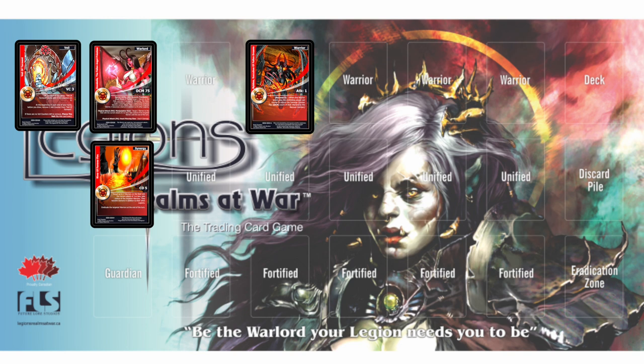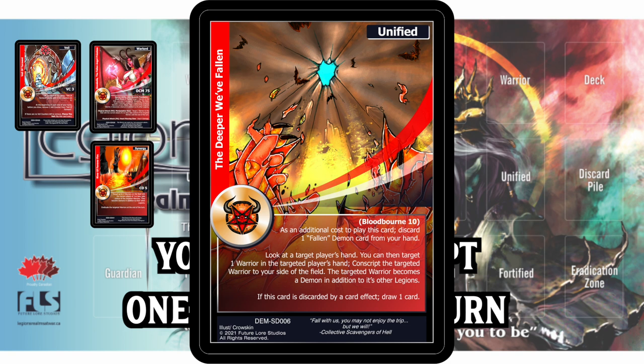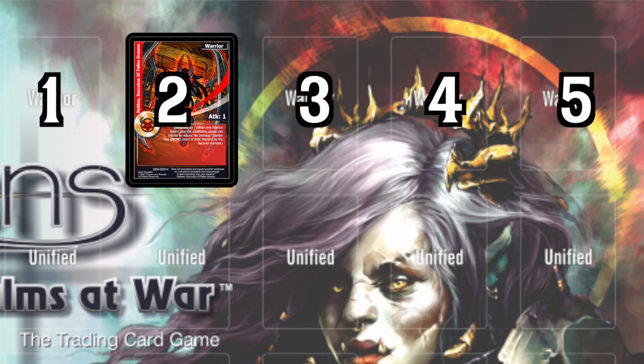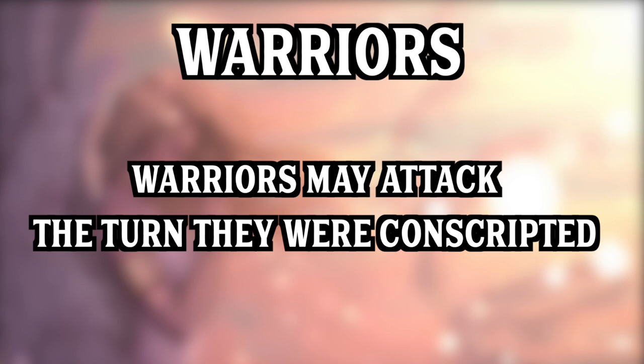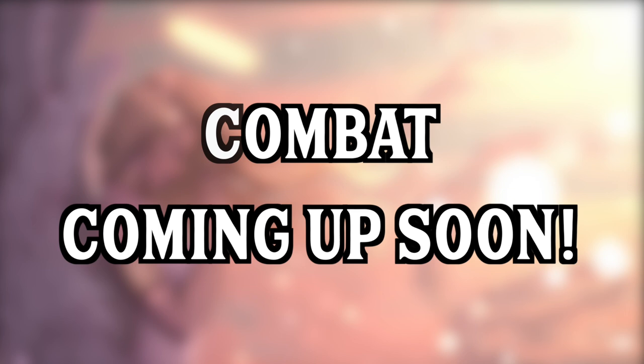Only one warrior can be conscripted per turn naturally, meaning on your turn without any card effects you may play one warrior card onto the battlefield. Other card effects may allow you to conscript additional warriors. There are only five warrior slots, which is the maximum number of warriors you can have conscripted at any time — this is important because your warriors protect your warlord. In order to attack your opponent's warlord you must fight through their warriors. There's no summoning sickness in Legions — all warriors may attack during the turn they were conscripted and they do not tap or become inactive after attacking.